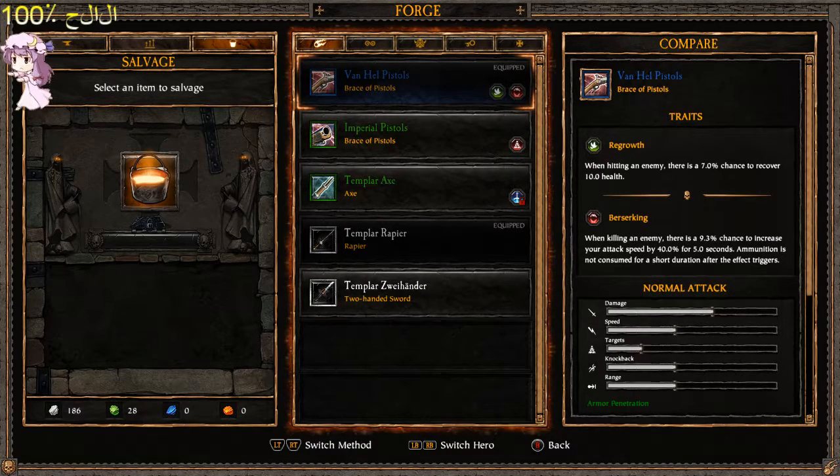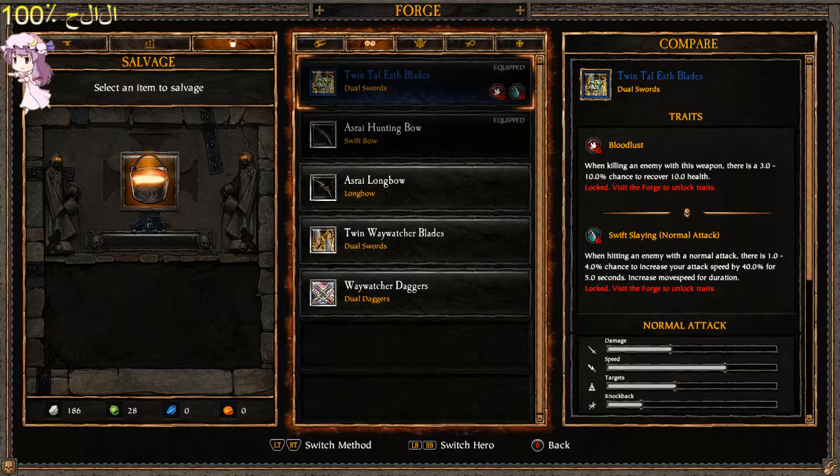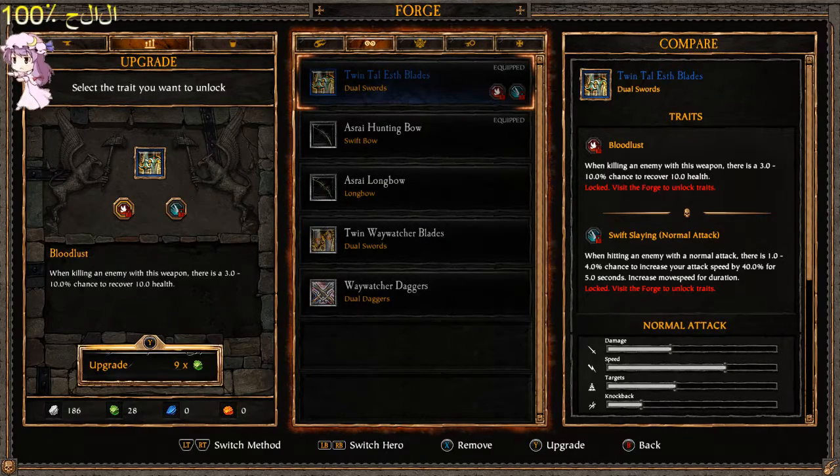You can unlock the traits of the weapons. Like you see here, my Van Helsing 6 pistols are fully unlocked. I can't upgrade them, but I'm still saving up. Let's take these dual swords, which I'm going to equip my elf with. We're going to upgrade — we're going to unlock recovery, so for survivability.